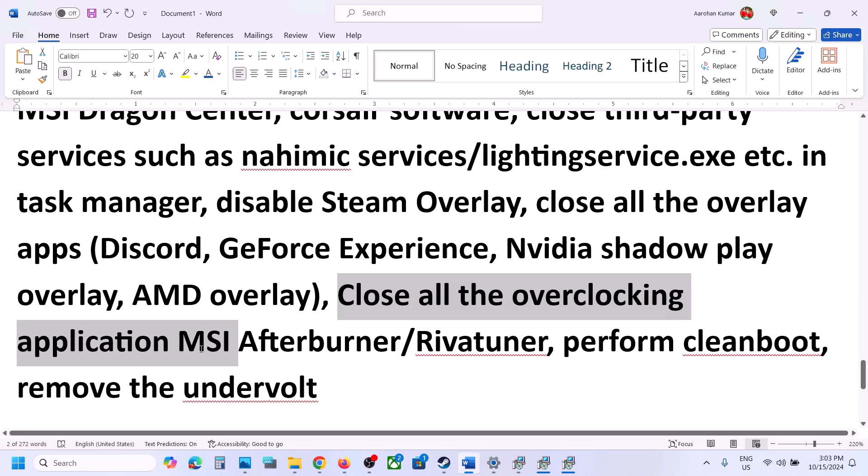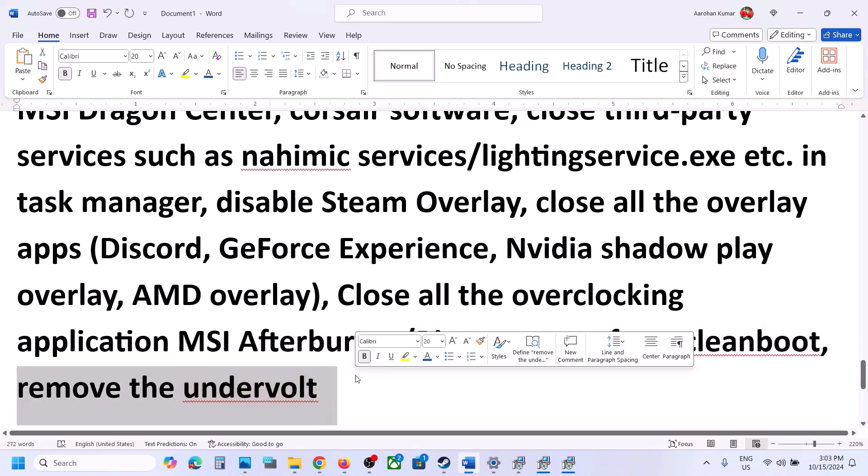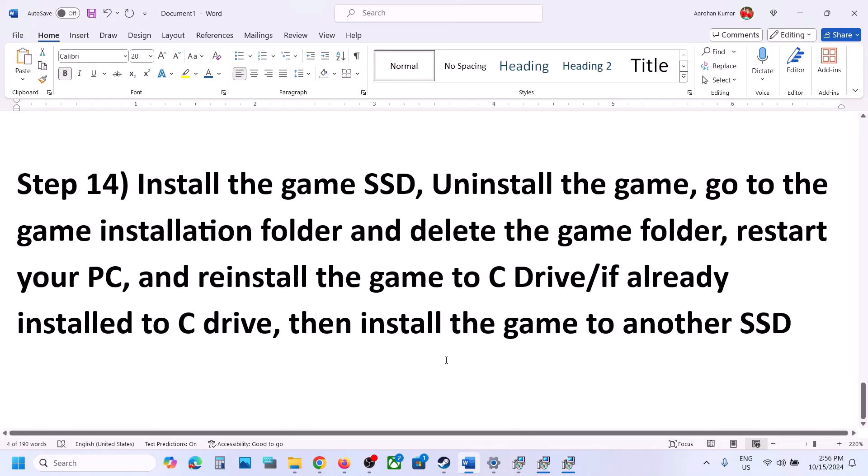Also close other overlay applications — if you have Discord running, go to Discord settings and turn off overlay; if you have GeForce Experience, go to settings and turn off in-game overlay. Close all overclocking applications like MSI Afterburner. If you have undervolted your CPU or GPU, remove the undervolt, then launch the game.